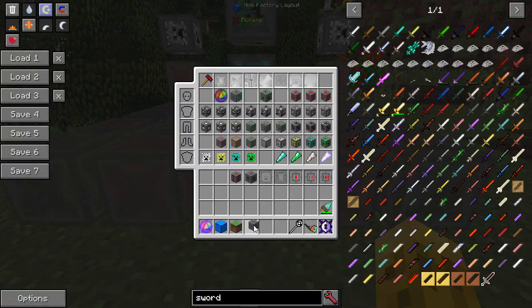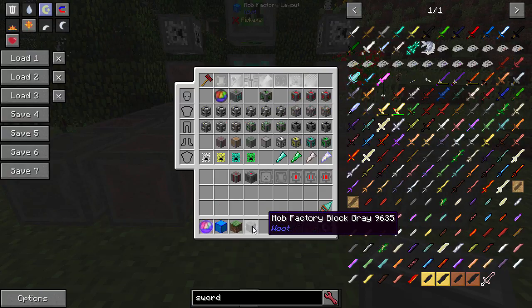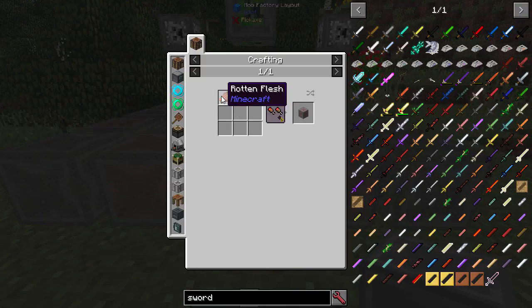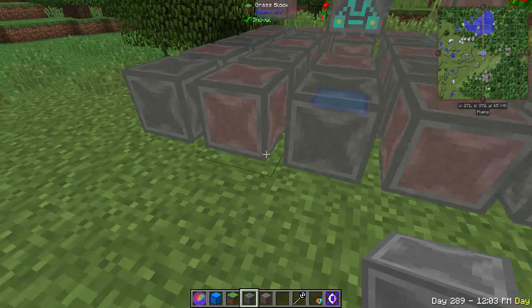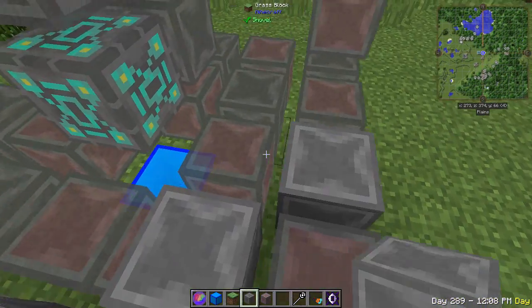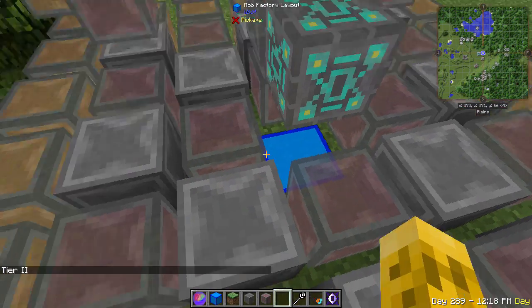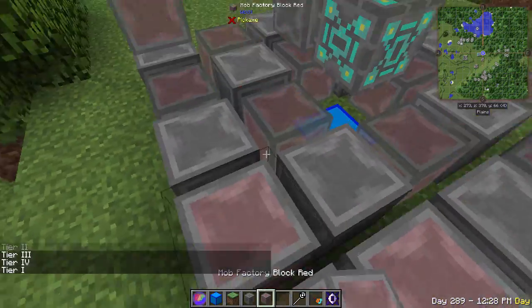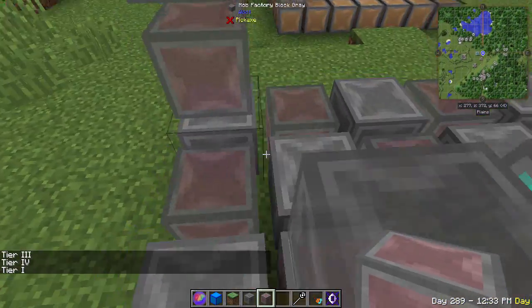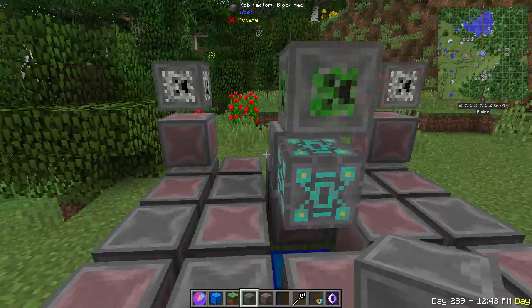Let's start with tier 1. It's made up of gray blocks, red blocks, white-looking capstones, the mob controller itself, and the mob spawner. The gray block is made with a bone and a factory casing — we need about 13 of these. The red blocks are the same casing but with rotten flesh. So with bones and flesh from zombies and skeletons, you can get the mob thing set up. The red and gray are placed in a checkerboard pattern, and they're in the same locations for tier 2, tier 3, and tier 4 — so you can upgrade without tearing anything down.